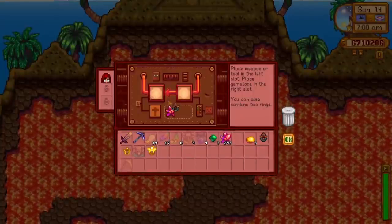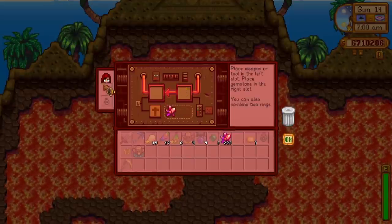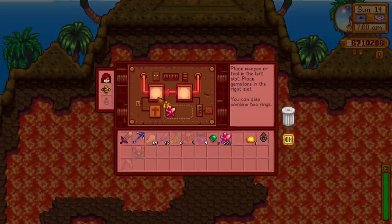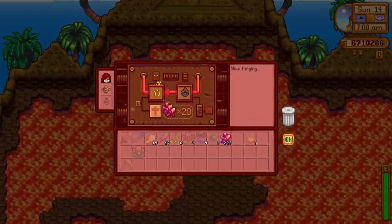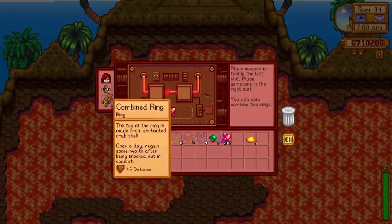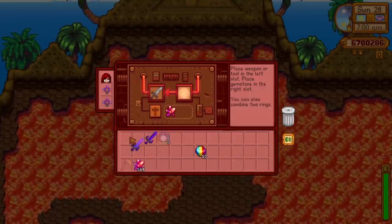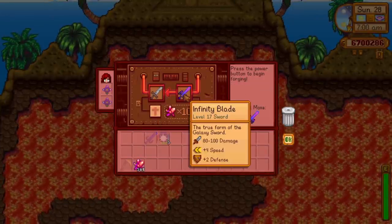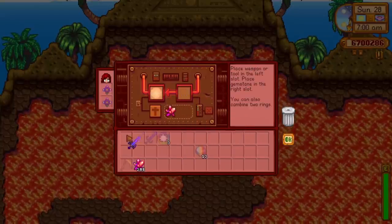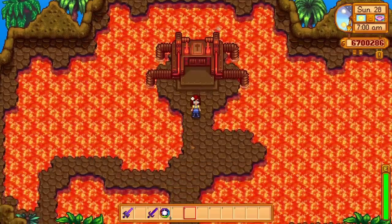The forge also allows you to combine two rings together to make a single improved ring. Unfortunately, you cannot combine two of the same rings together, but you can get some really strong combinations — I usually combine an iridium band with other fun rings like a napalm ring or the lucky ring. Combining rings will cost you 20 cinder shards. You can also combine two weapons together; the combined weapon will keep the stats of the first weapon but take the appearance of the second. If you really like the look of a certain weapon but want the damage of an infinity blade, then this is for you.